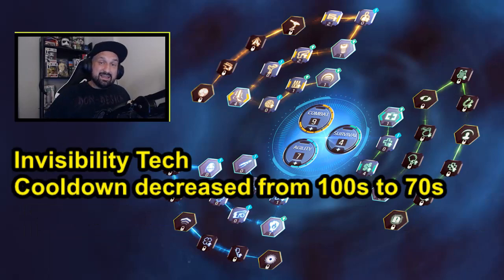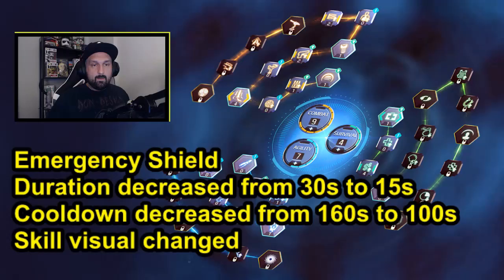Now invisibility tech is getting a buff — the cooldown is decreased from 100 seconds to 70 seconds, so it's about half a minute faster to get it. Emergency shield is one of the least used skills in the game — the only time I ever used it was to get the ribbons for the medal, but nobody used it even in PvE; it's a dead skill. Now they decrease the duration — it's gonna last 15 seconds instead of 30 seconds. The cooldown though is gonna be almost cut in half from 100 seconds, and the skill visual will change.